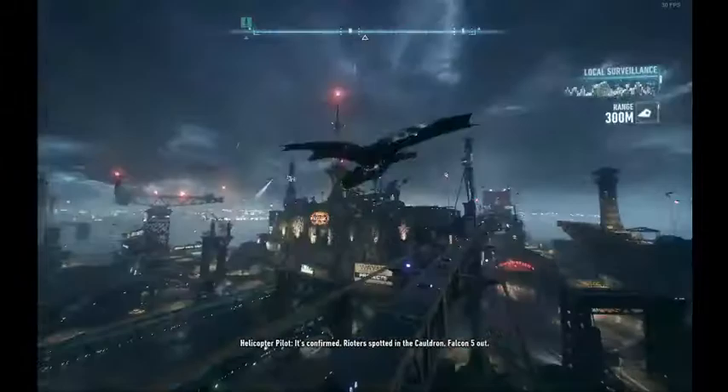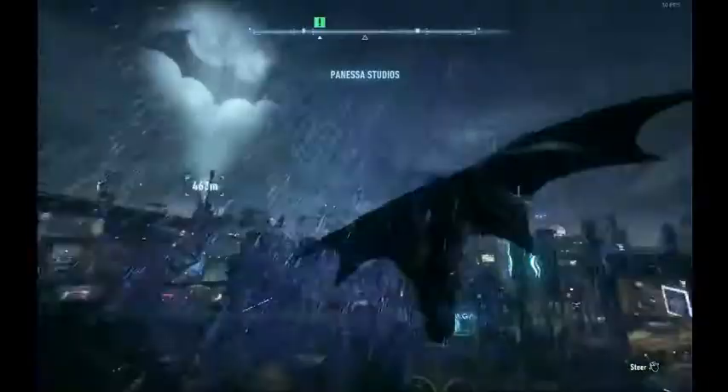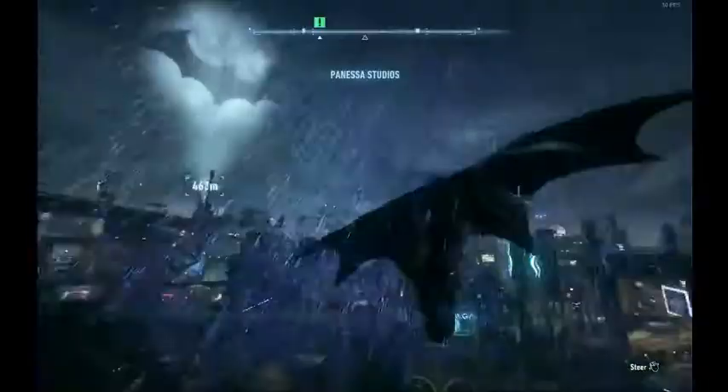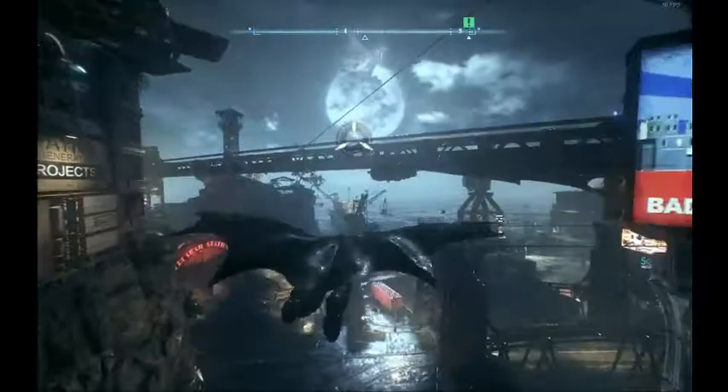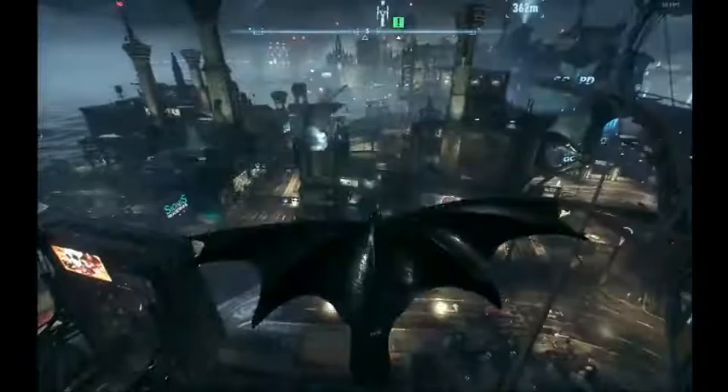When you do a dive bomb, you see lines on the side of Batman's cape, which indicates he's going through the air very quickly. But when you do a grapple boost, there are no lines, and you basically have no speed — especially if you haven't upgraded your grapple boost. In the Glitchless category, you don't upgrade that at all.